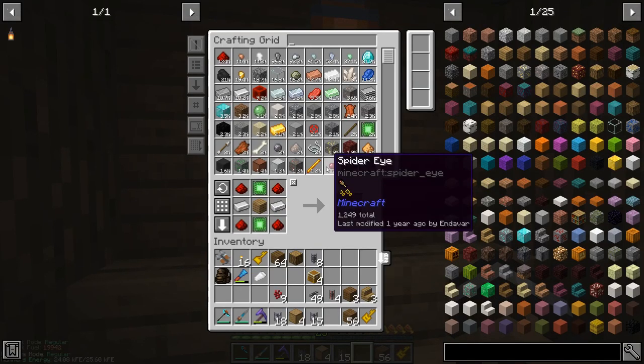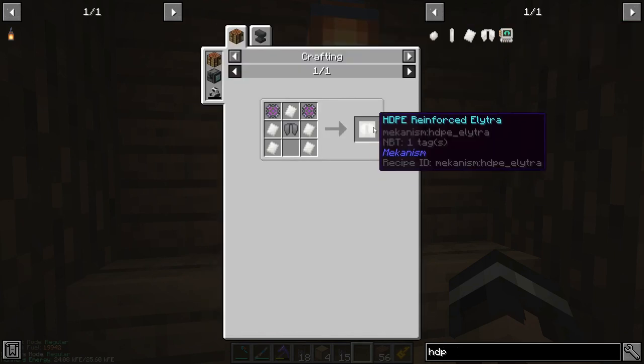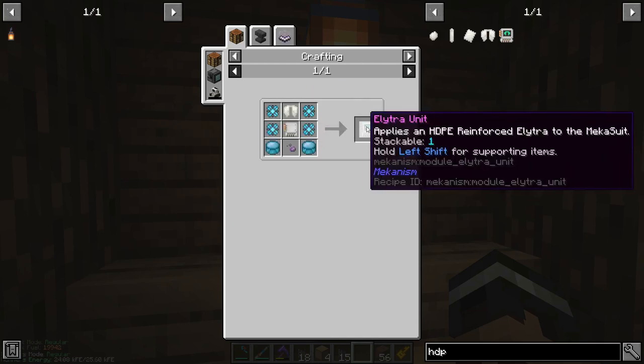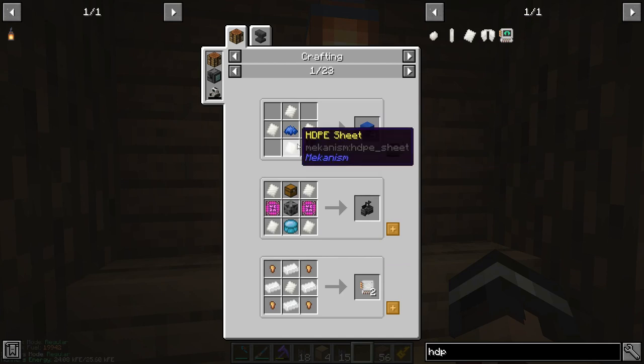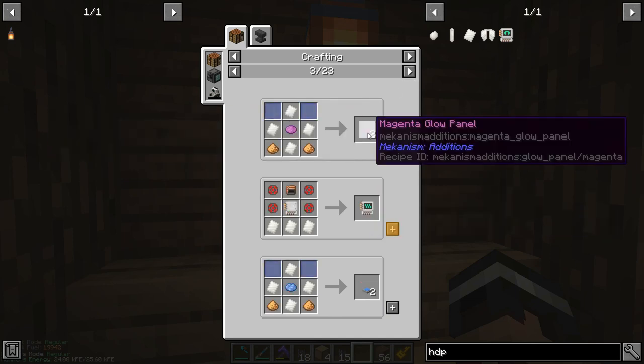Why do we want HDPE? Apart from the mecha stuff we looked at earlier, if you look at the other uses, we can also make HDPE reinforced elytra - I have absolutely no idea what this does, I'm assuming it improves the durability or just makes it infinite. But I also know that you need this for the mecha suit add-on that gives it an elytra. We can also create the plastic blocks in Mekanism - these are very interesting, like a really flat texture. And there's also a transparent version of them as well.